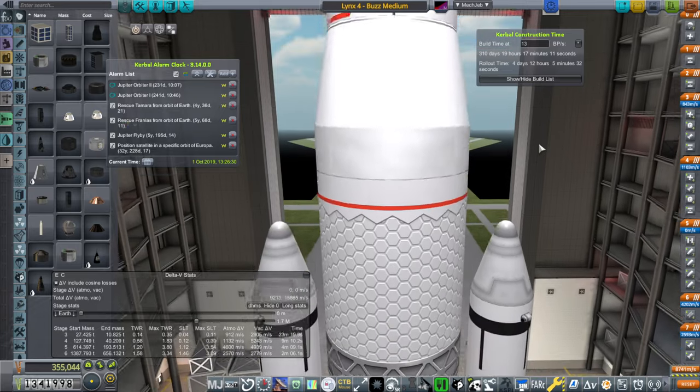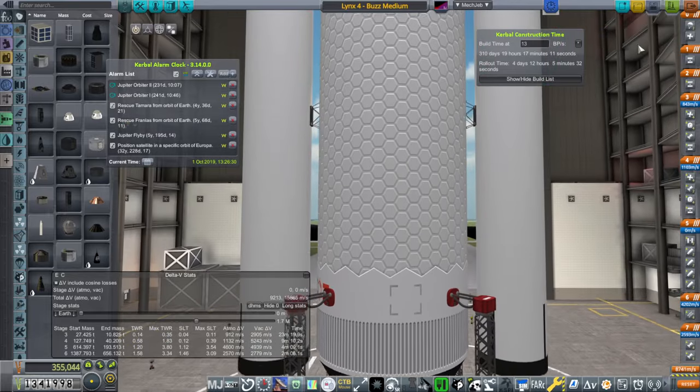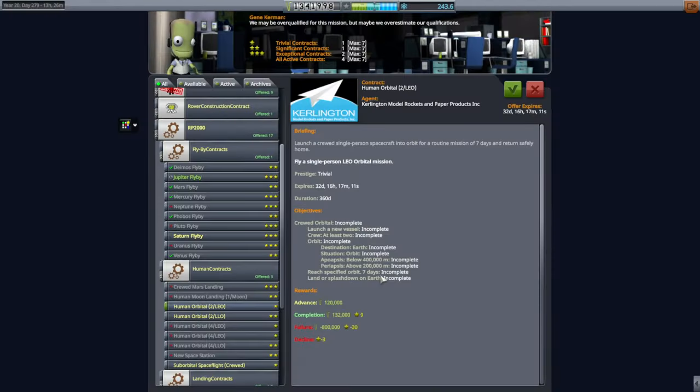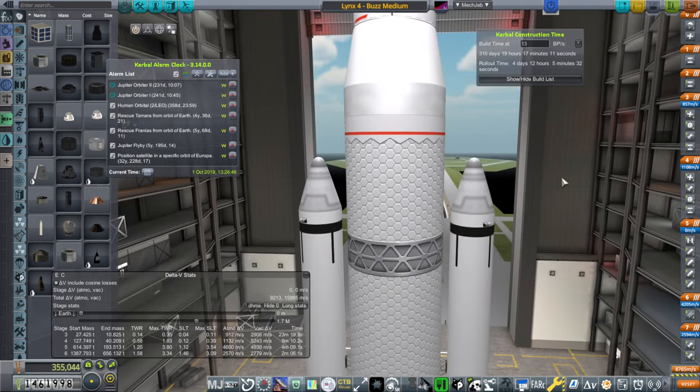Is this good enough to get the Kerbals from low Earth orbit? I never want to do low Earth orbit rescue again after this. We can take the contract that sends two to low Earth orbit, then pick up the others. They each specify orbit for seven days with only a 360-day deadline. We'll build one of these — it's expensive, about 310 days from now. So we do get to handle the Jupiter Orbiter missions first.